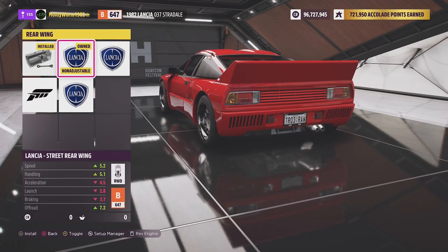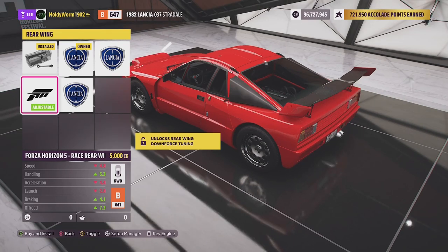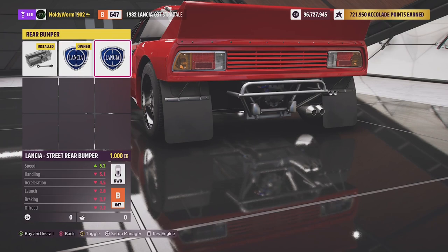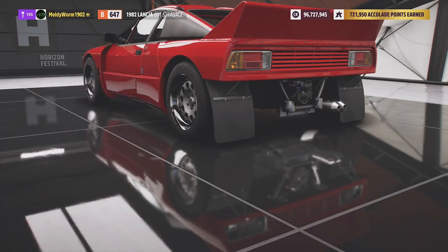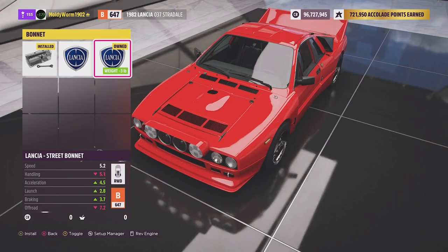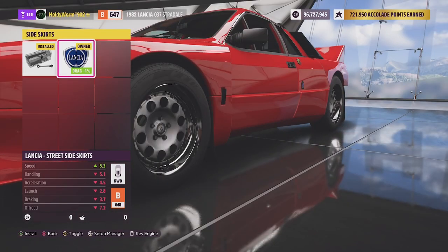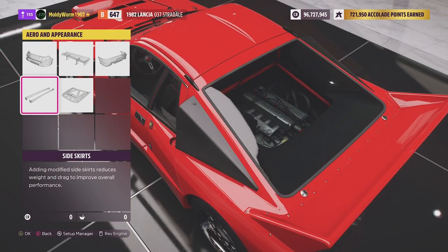We'll remove the spoiler and go for a cleaner one. We can get rally mud flaps — there's also a weird bull bar and secondary exhaust option, but we'll just go for the mud flaps. For the bonnet, we'll pick one that removes a bit more weight and seems to reduce some drag, so it looks a bit more like a rally car now.